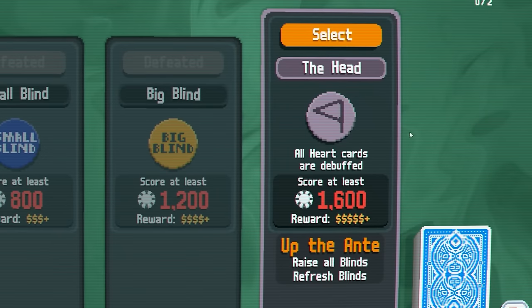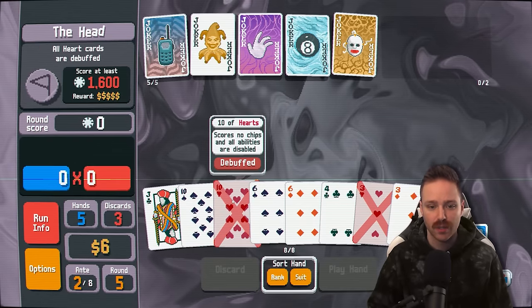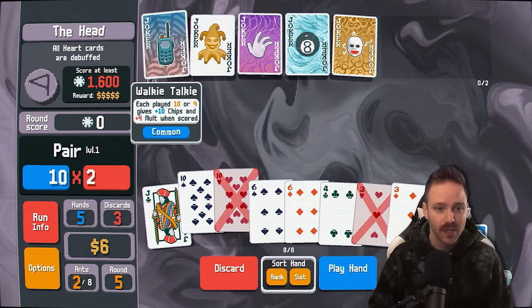Might be a full house run. Boss: heart cards are debuffed. So any of our heart cards are no longer going to be able to use their abilities and score any chips. Even if I put this ten in there, if I use a pair of tens, we would not be able to get our walkie-talkie to proc on it. So no plus ten chip, no plus four mult. Very stinky.